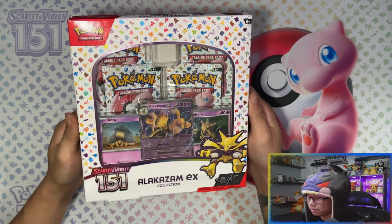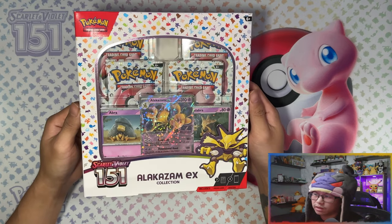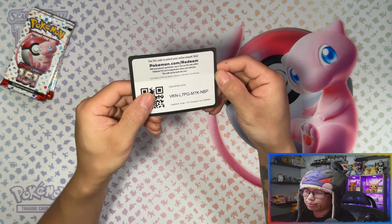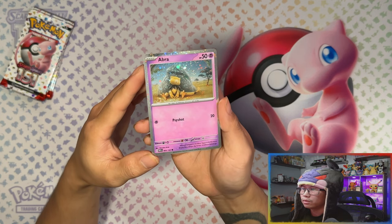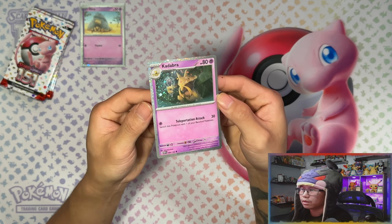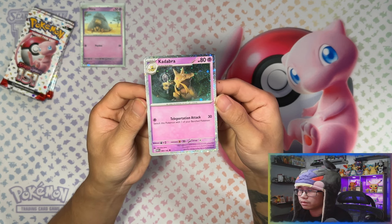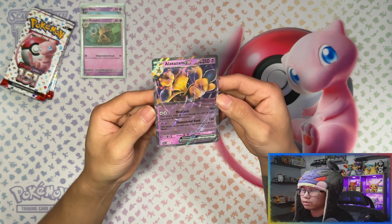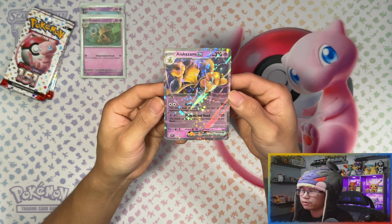That was all the products for wave 2 of Scarlet and Violet 151 in the UK. Let's start with the Alakazam EX since I haven't already opened it — it's the smallest one. Here's your code card. I'm guessing you get all three promo cards: the Abra cosmo holo with no swirls, the Kadabra — finally coming back after 25 years — also no swirls, and the Alakazam EX, basically an alternate art in black star promo form.